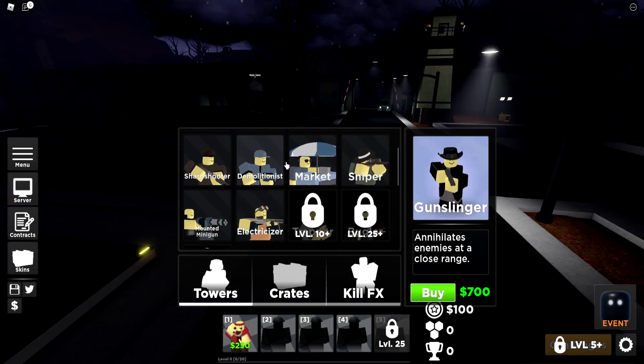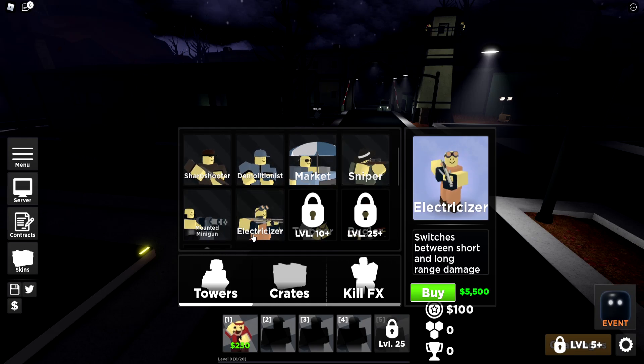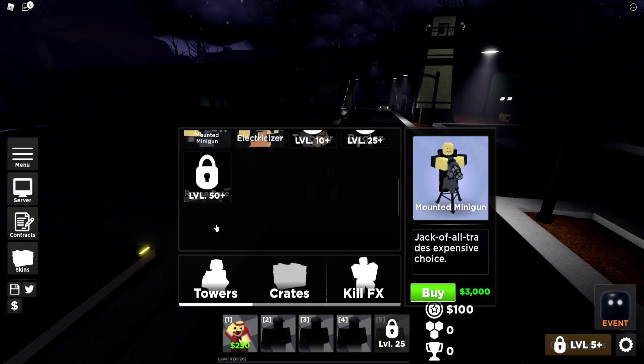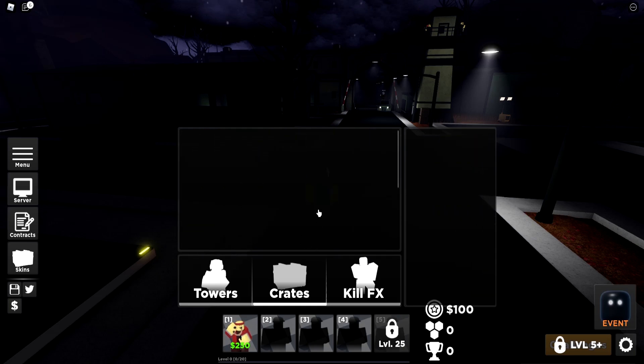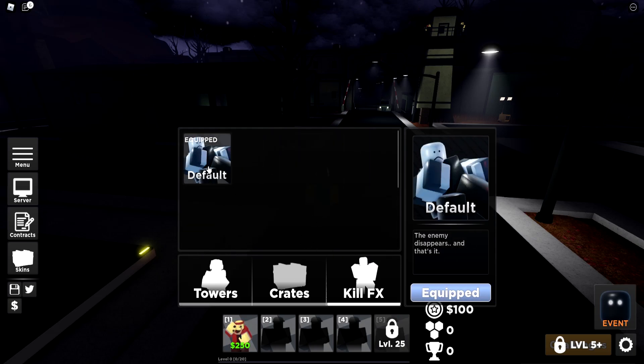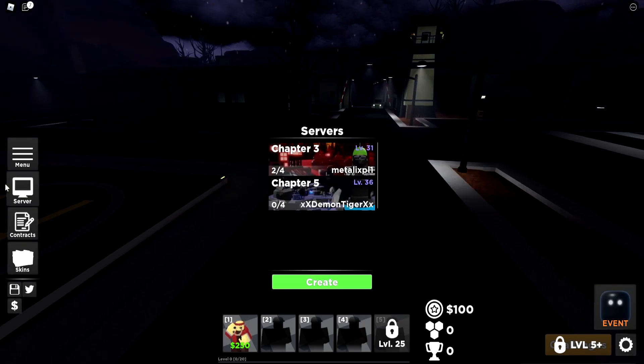As you guys can see, I can actually go out and buy towers in the menu - you can buy a sniper, a mounted minigun, and some other towers that are locked behind levels. We have no crates available, and KLFX is the default one. I don't have any others, but let's go show you some codes.